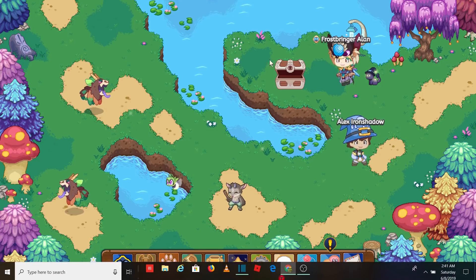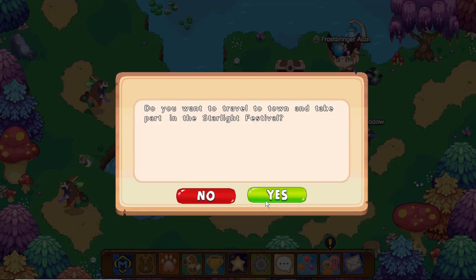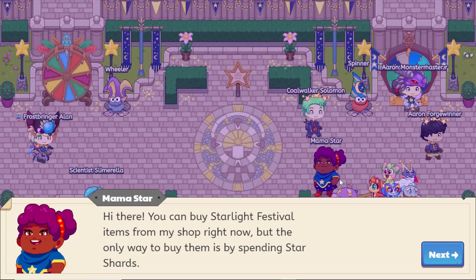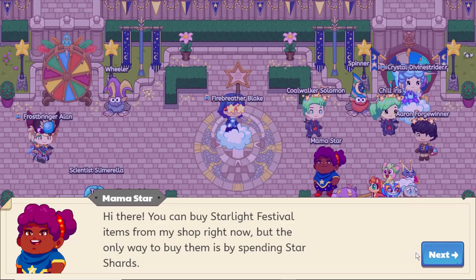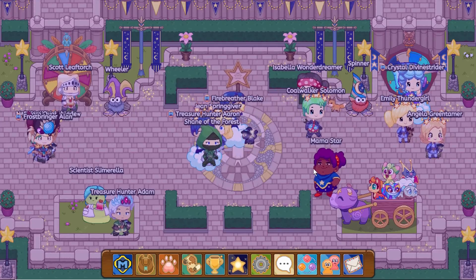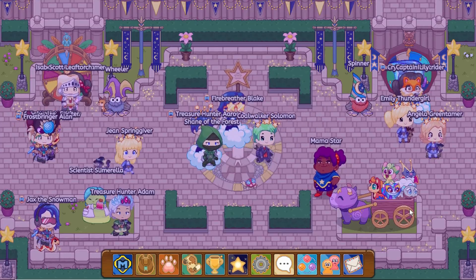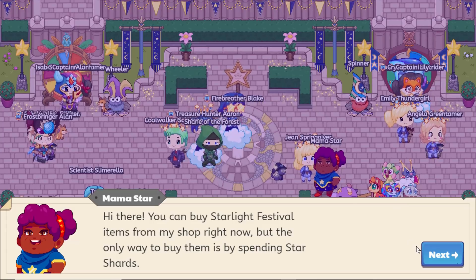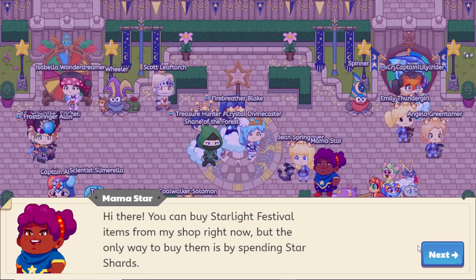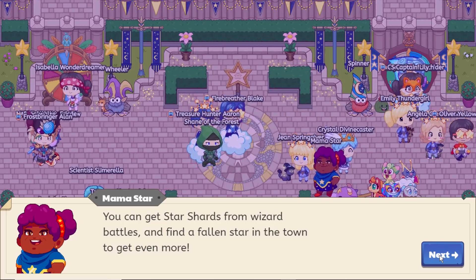Anyway, that's one minor update. Now the major update is the Starlight Festival. Let's click on it and travel over here. The first thing you'd want to do is click on the shop NPC. She completely changed — she's not a star anymore, and the cart is now full of animals. She says: 'Hi there, you can buy Starlight Festival items from my shop, but the only way to buy them is by spending star shards.'